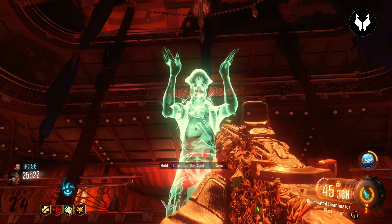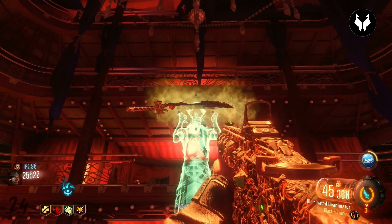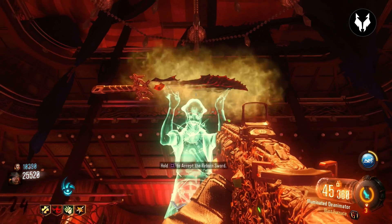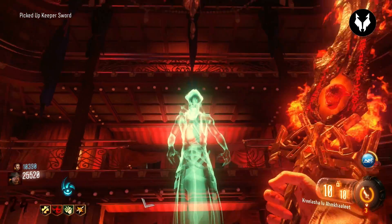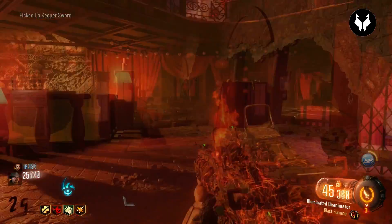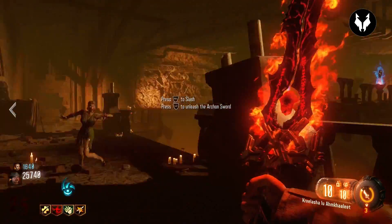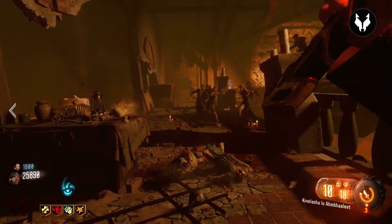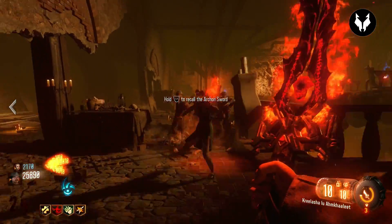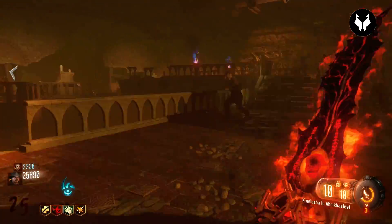The Apothecan Sword is epic and very strong — I really recommend doing this because it's not as difficult as people make out. With R2 you slash, and with L2 you perform a Hell's Retriever-style ability where you throw the sword, it goes off on its own and starts killing zombies, and you can press L2 again to recall it.